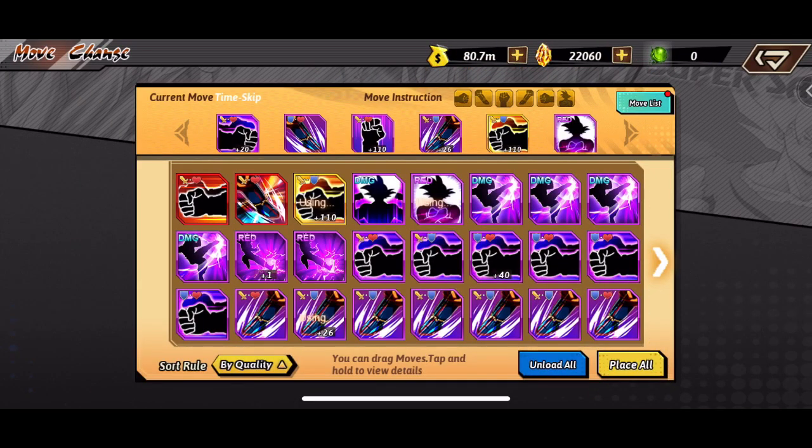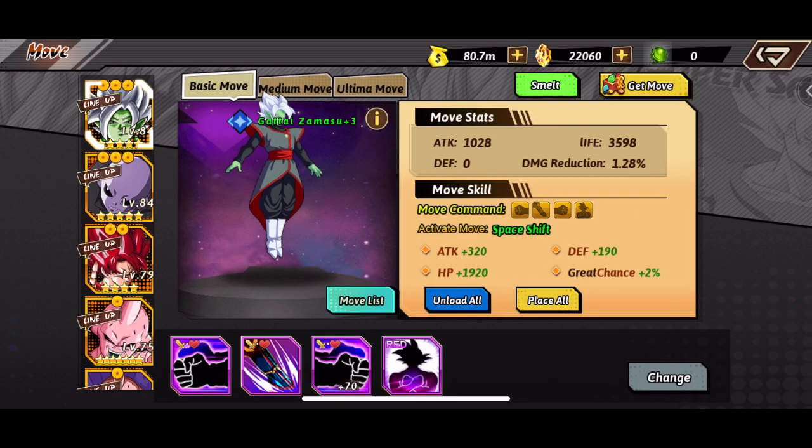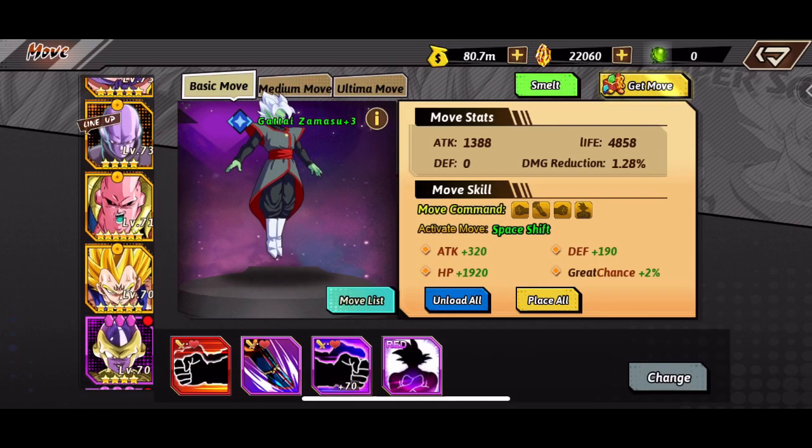Now I'm going to equip them to the Goten Zamasu. These are going to be the main focal points I'll be upgrading in the future. I thought purple was the highest tier, but since they released red moves, I now know to focus mainly on red moves.